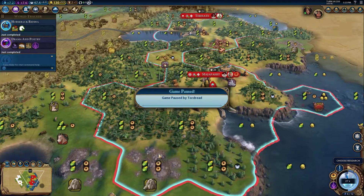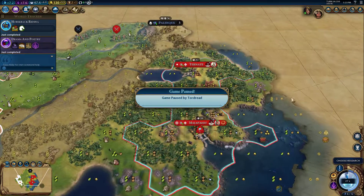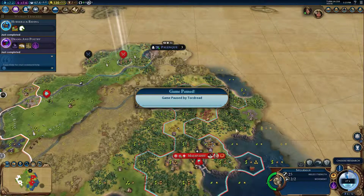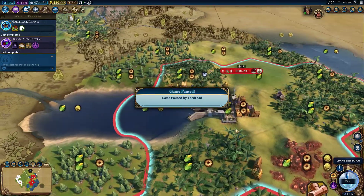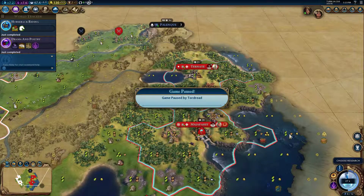I just wanted to put out this video so that people understand how this mechanic works, since it will definitely be used against you in a multiplayer setting. It's important to know and understand these game mechanics, even the bugs that are present in Civilization 6.